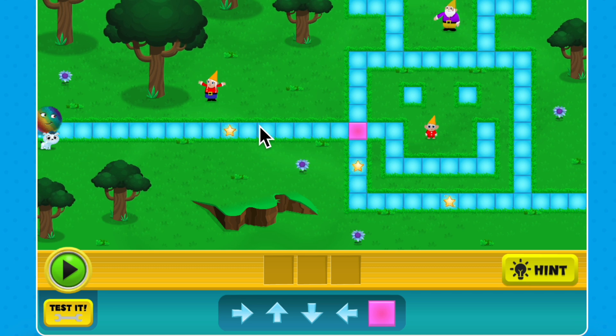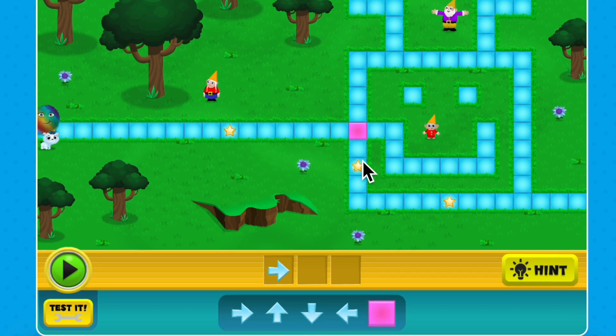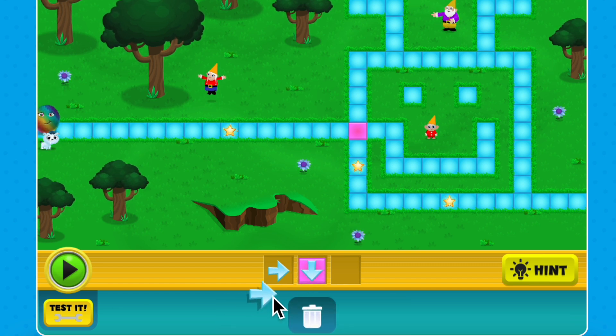Here, we'll need the fuzz to roll right, and when it reaches the pink square, we want it to go down so it can reach the stars. I'll place my right arrow first, then I'll drag and drop the pink square, and for the next step, I'll place the down arrow on top of it so that the code is telling the fuzz to go down when it reaches the pink square.